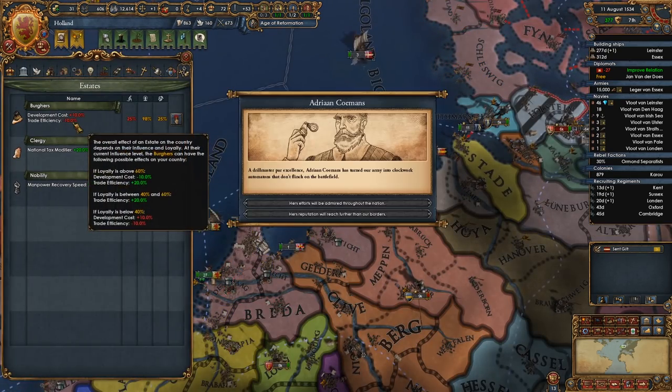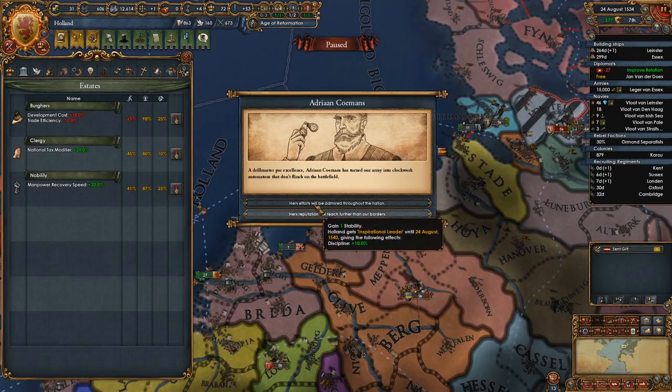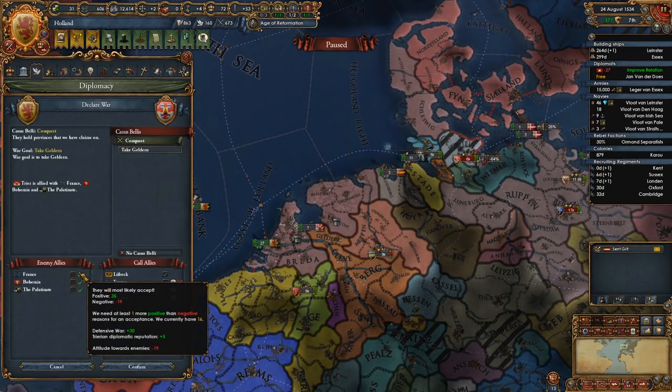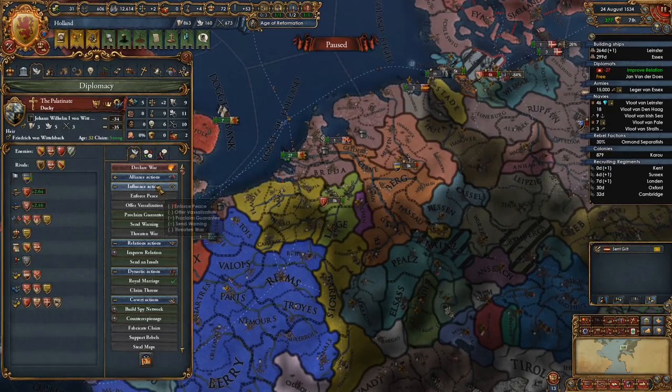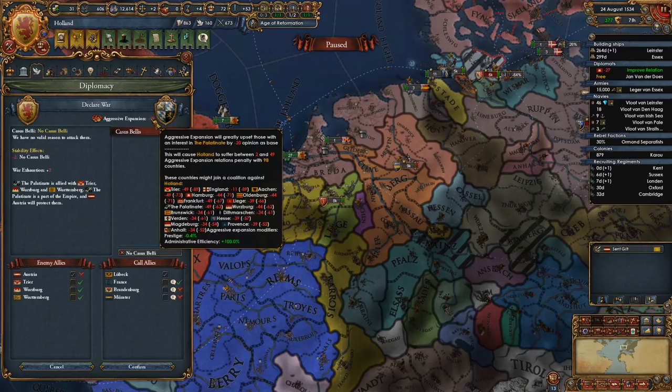Free stab though — 10% discipline for six years. Okay, so what about this one? I can do this, but the AE, man. I can't do that, I really can't, because I can't handle a coalition.